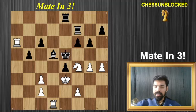Hello chess friends. Welcome back to our YouTube channel. Here is an excellent chess puzzle. It's white to play and checkmate black in three moves. There is a forced checkmate that exists and I think all of you can very easily find it out. So go ahead, pause the video and try to find the mate in three.